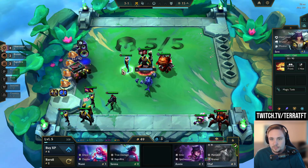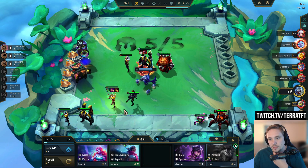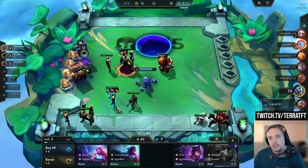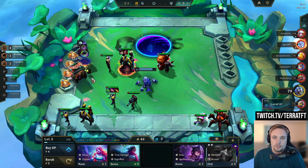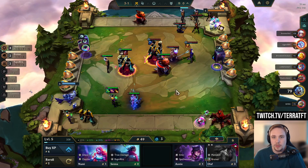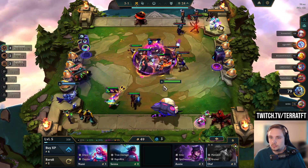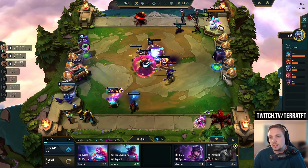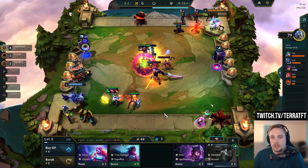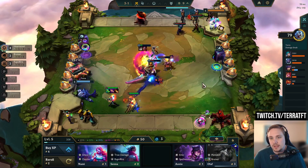Do I roll for Heart Steel 5? I don't need to — it's not actually going to make it any better of a cash out this round. So I can roll for Heart Steel 5 next round; it'll be safer knowing what my augment is as well. Diamond Hands here is actually pretty good. The Shojin — I've generated even more money; I think I've got seven gold this round in this game from it. Seven monies from this item, that's pretty good.